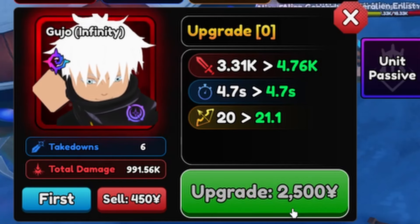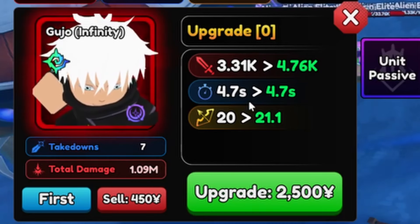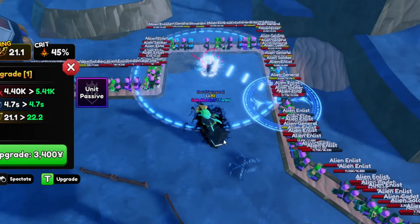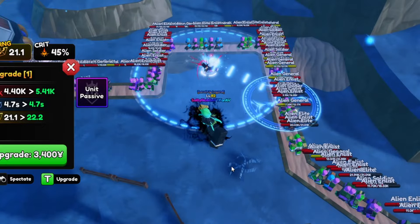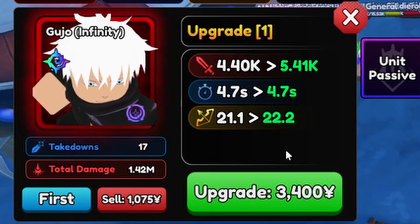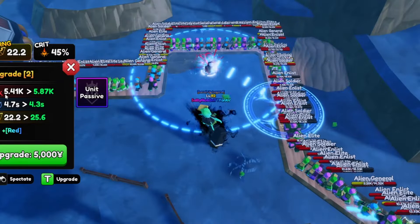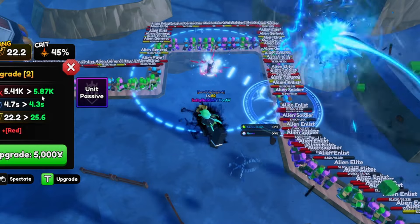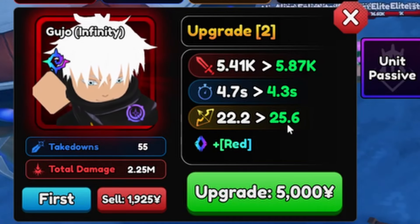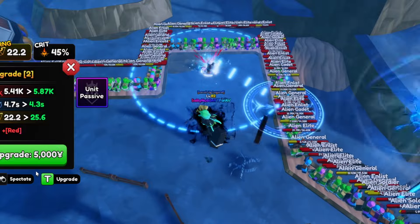Upgrade one costs 2500 yen — damage goes from 3.31k to 4.76k, SBA stays at 4.7 seconds, range increases by one stud. He starts as splash AOE but that changes. Upgrade two costs 3400 yen — damage goes to 5.41k, range increases to 22.2 studs. Upgrade three costs 5000 yen — damage goes to 5.87k, SBA drops to 4.3 seconds, range increases to 25.6 studs, and he gains the ability Red. He also switches to line AOE.